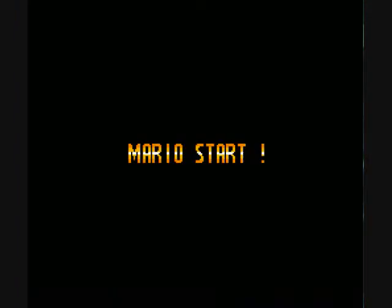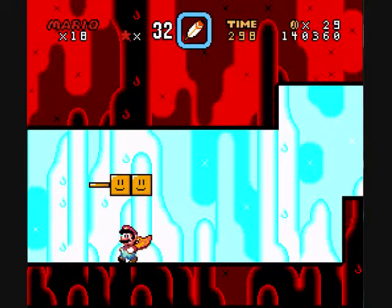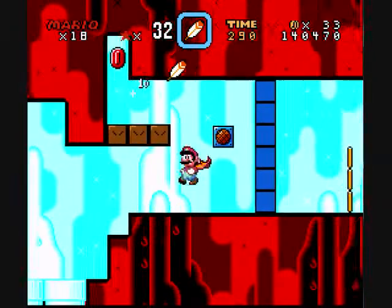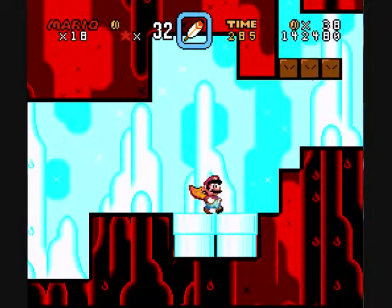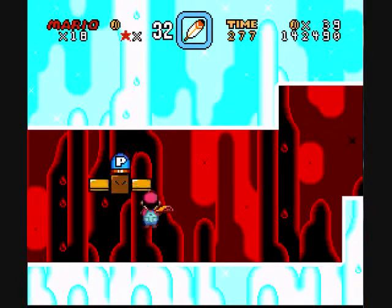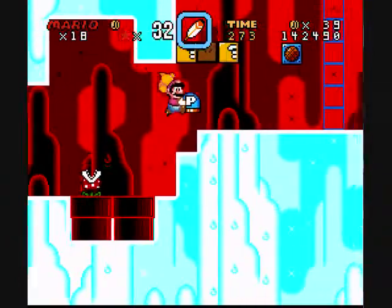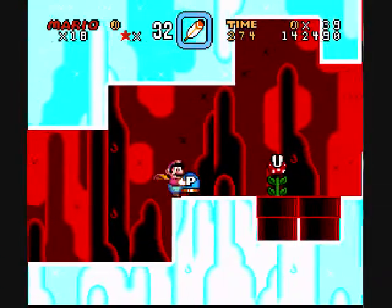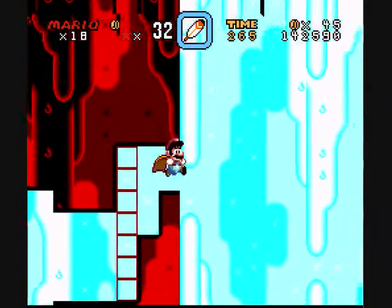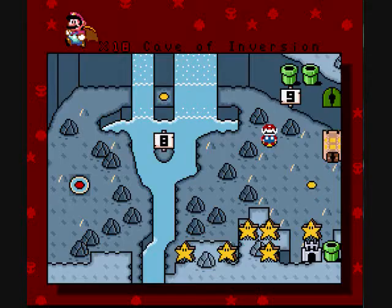Cave of Inversion. Hidden Grotto — Cave of Inversion first. This was another interesting concept level, basically. You can see there's crazy inversion going on. There are blocks in the way, so taking pipes flips the inversion and allows you to continue. It just changes the colors and what blocks are there — the blocks aren't even blocks, they're just solid tiles. That was the end of that level.